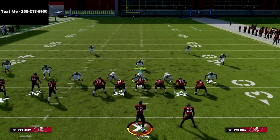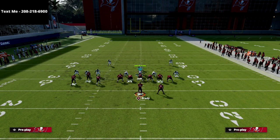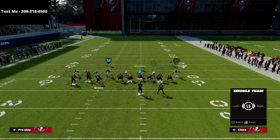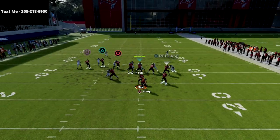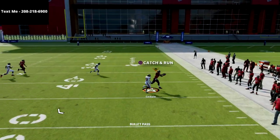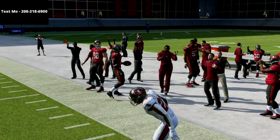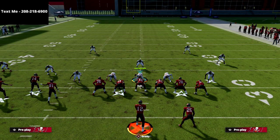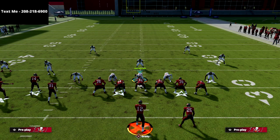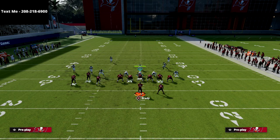So not only are we able to beat man coverage, but let's go over the other two routes on this play. The crosser to Godwin is the best route in Madden 22 — it's actually better than it was last year because in this year's game it runs in a specific way that gets to the spot a lot faster. It's a great read against both man and zone coverages.